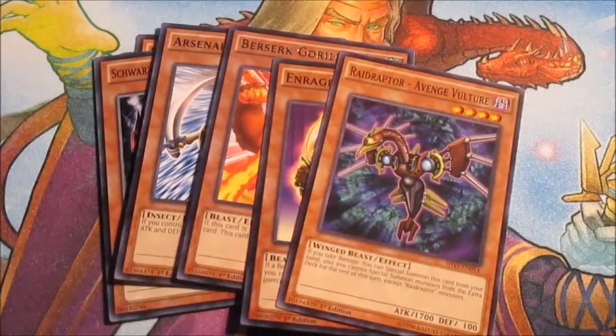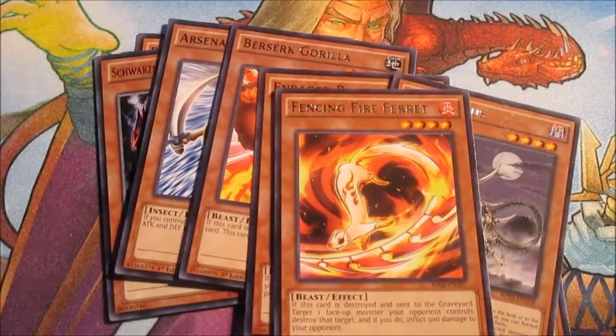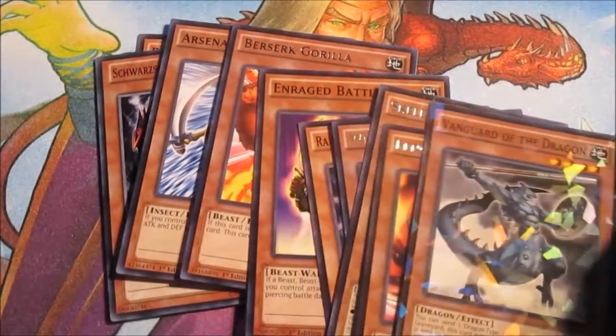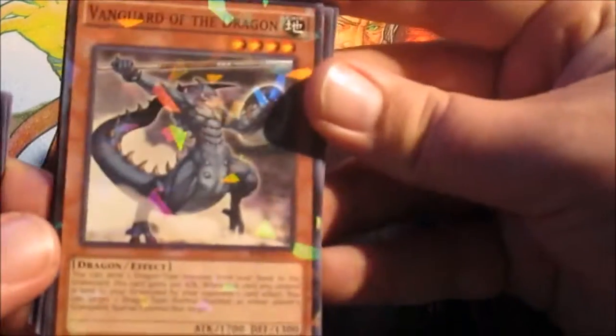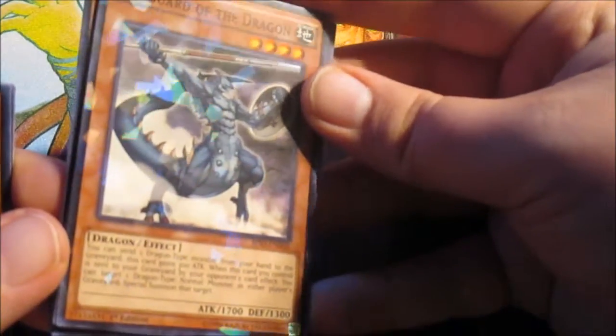Wind-Up Juggler is at 1700 attack. We've got Fencing Fire Ferret — not bad, also 1700. Vanguard of the Dragon is a dragon — I get kind of lucky with Vanguard. I can make Vanguard pretty strong because I have to send dragons and he gets powered up.